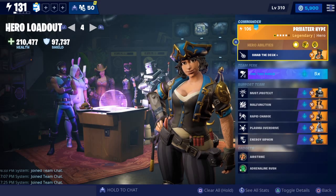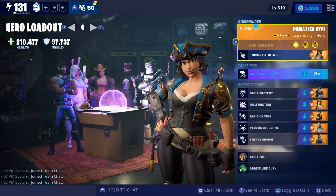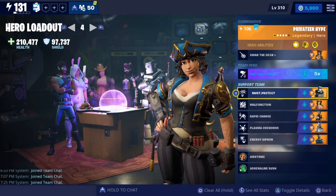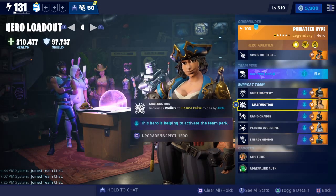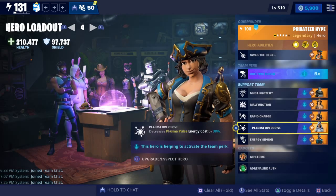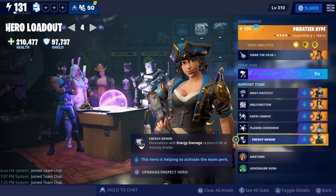So here's my build for the bat, and it's not a very perfect build since the bat just came out and I just started using this character for the first time. But here it is anyway, if you're curious. I have: Must Protect, Malfunction, Rapid Charge, Plasma Overdrive, and Energy Siphon. And that's about it.